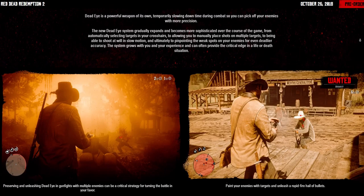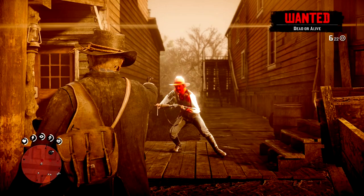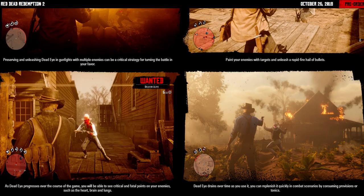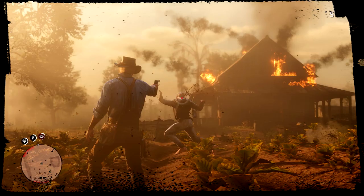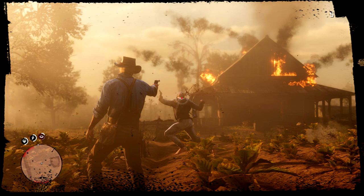It says: painting your enemies with targets and unleashing a rapid-fire hail of bullets. As Deadeye progresses over the course of the game, you will be able to see critical and fatal points on your enemies, such as the heart, brain, and lungs. Looking at the minimap in this image, there are two additional icons — your horse's health and horse's stamina, so you'll have to worry about those as well. Deadeye drains over time as you use it; you can replenish it quickly in combat by consuming provisions or tonics. One interesting detail — it looks like a house is being burned down, so you may be able to lure people out using incendiary bottles.